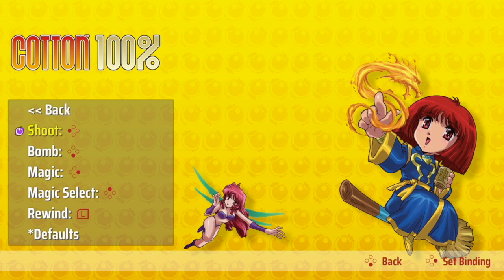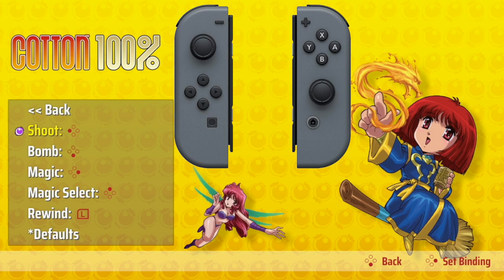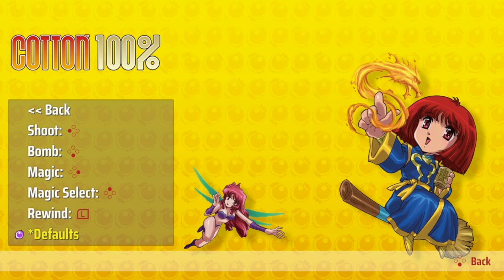On the Switch, which is what I'm playing it on: Shoot would be Y, Bomb would be B, Magic would be A, and Magic Select would be X. And Rewind is L. And then you can go back to the defaults.